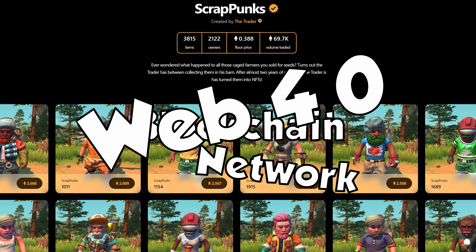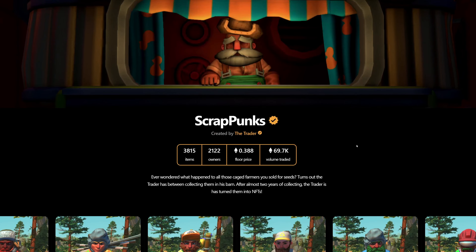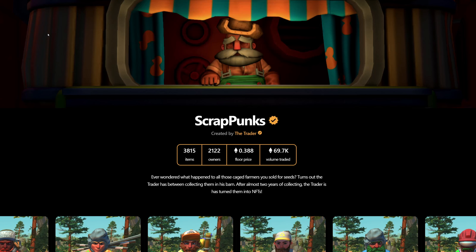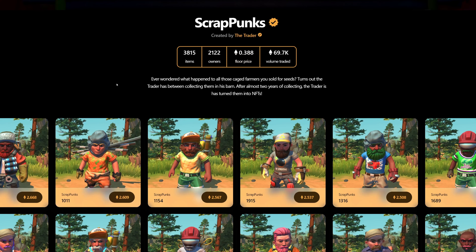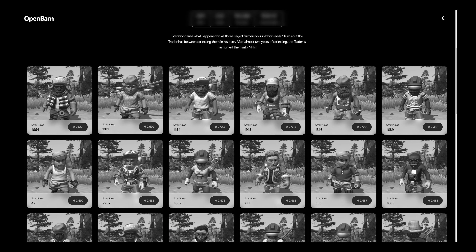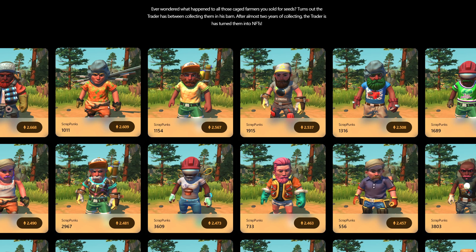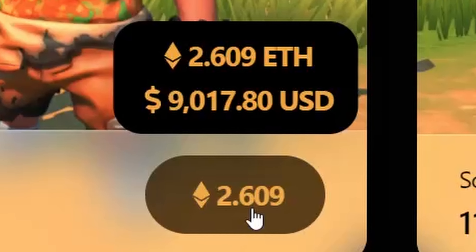Blockchain network WebPoint 4 technology is totally gonna revolutionize gaming. So now what we can actually do on this website, the so-called open barn, because it's just an amazing trading place. You can actually buy these scrappunks with Ethereum. And then we get these amazing outfits, which you, of course, can't actually wear in the game. But that's not the point.